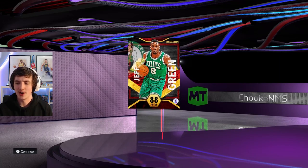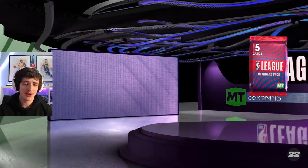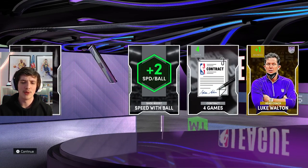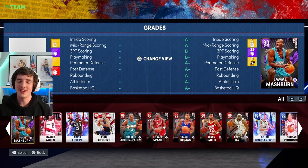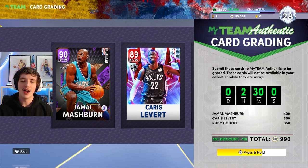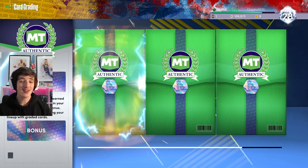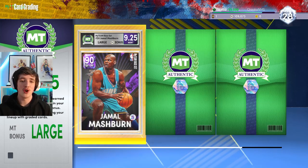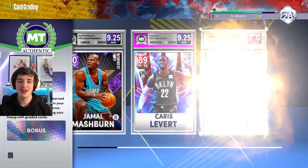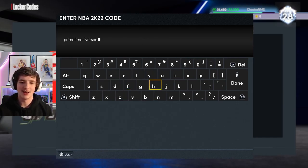From collection rewards we get Ruby Jeff Green — nice card to have, won't make the main lineup but might slip into my Limited lineup at small forward. For the pickup challenge this week we get a standard league pack and open it up — we get Giannis Antetokounmpo, only a Sapphire, but Giannis at any level is very very good even if he can't shoot. Then another card grade challenge — we sent off three players: Jamal Mashburn scores 9.25 with a large MT bonus, the second card gets 9.2 with a medium bonus, and Rudy Gobert only gets a seven. Two 9.25s back to back is pretty damn good.